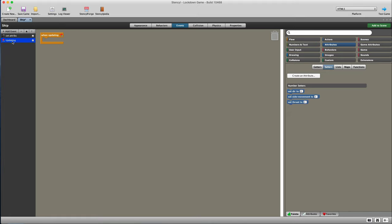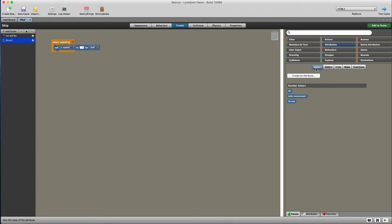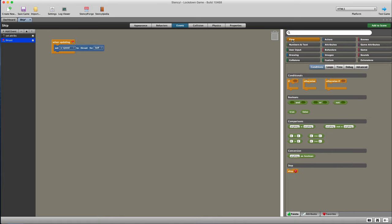Let's get our attributes all set to zero when the game starts, because we want no movement, no up and down, and no turning. Let's rename that event to 'set attributes', as it always helps to name our events for when something goes wrong. Let's put a 'when updating' - that's an always event. What we're going to take care of is the thrust. The thrust is our forward and backward motion. I've done this a few times in videos before so I'm going to go fast.